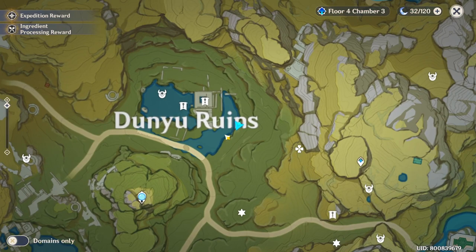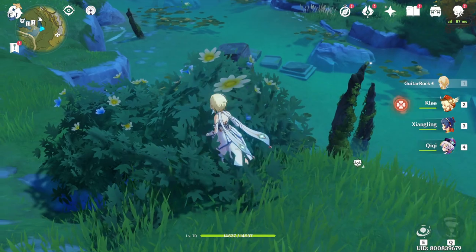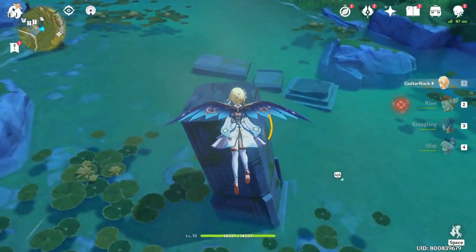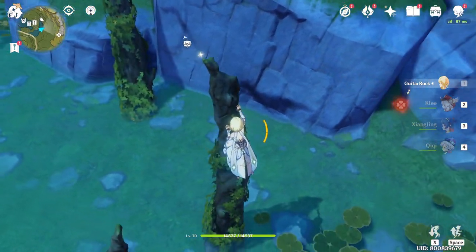On the right side of Dunyu Ruins, right here, notice there's this small little pillar right here. What I was doing — I was standing on here and then I jumped to this one. I jumped to this one, and you saw there's a shiny thing on top.